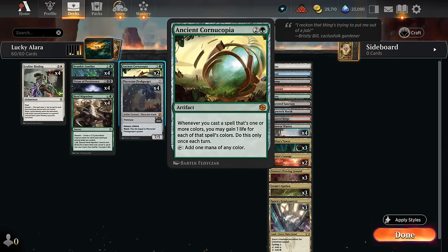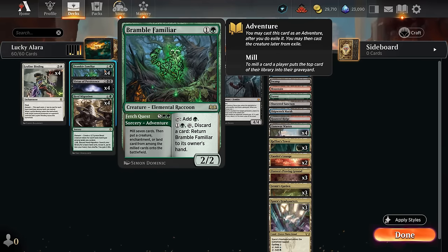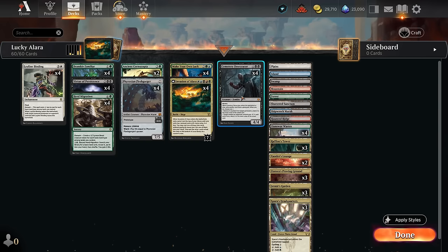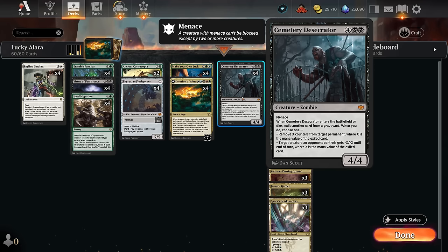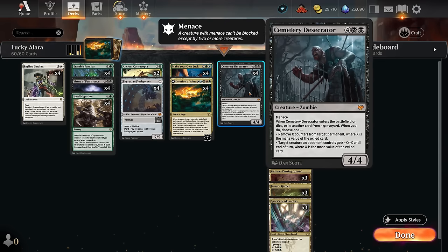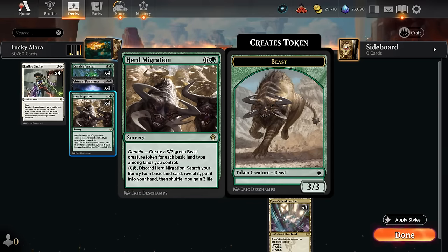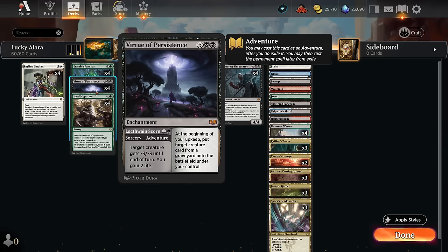We're about 90% to hit at least one Bramble Familiar, and then the goal is to Fetch Quest, milling seven cards and putting a creature, enchantment, or land from among them onto the battlefield. We're often hoping to find a Cemetery Desecrator, which when it enters can remove a card from a graveyard to give a creature minus X/minus X or remove X counters from a permanent — in this case removing seven counters from our Invasion of Alara to immediately transform it into Awaken the Maelstrom.